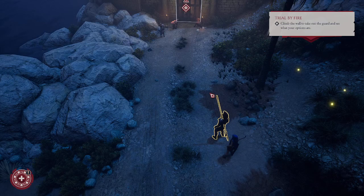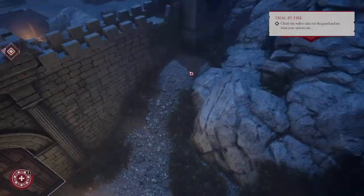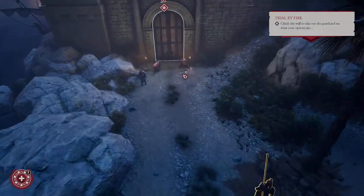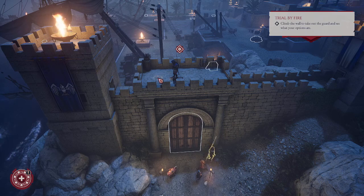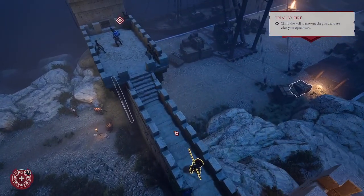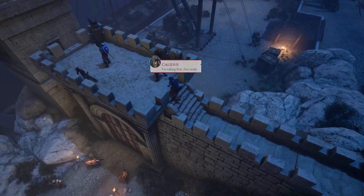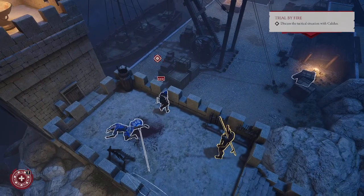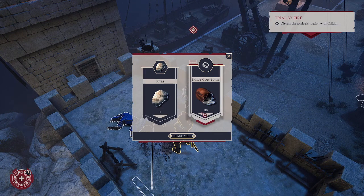Climb the wall to take out the guard and see what your options are. So how the hell do I climb this wall? Do they just give me a boost, or what? I'm taking him — get ready. How did he not see? I'm pretty sure he turned around and saw us, but I guess this is how it works. Now we'll loot the body and see what he's got. Got some material and some coins! I like coins.